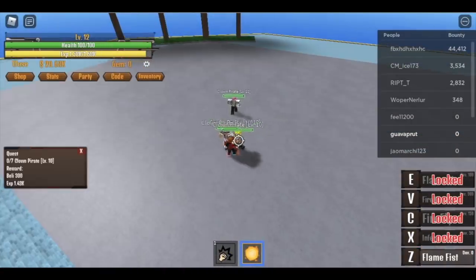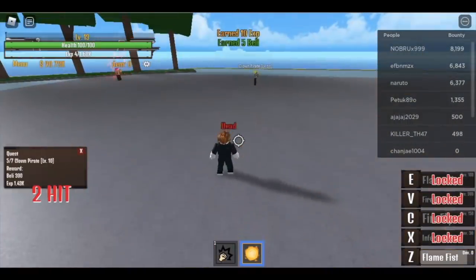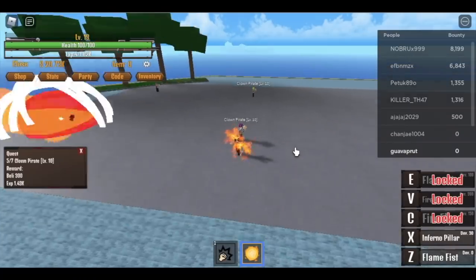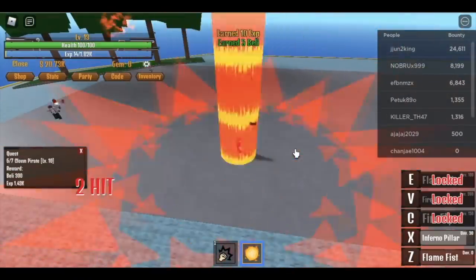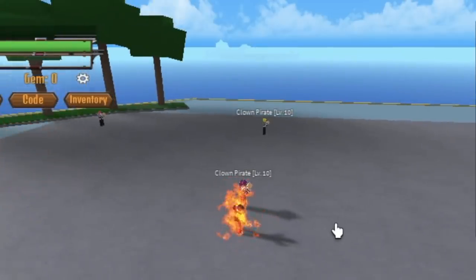And at level 13, you will be unlocking something — yes, our next skill, which is the Inferno Pillar. So guys, this skill is a short range, so you still need to lure them. But guys, for me, this is one of the fastest fruits to level up. I'm telling you guys.